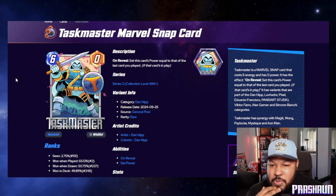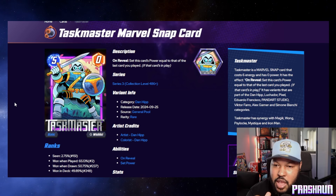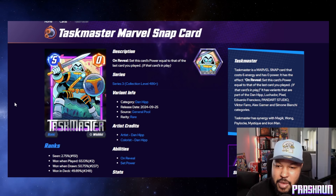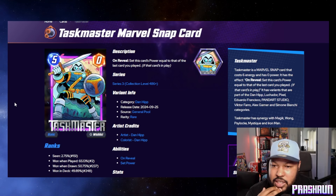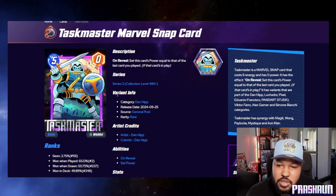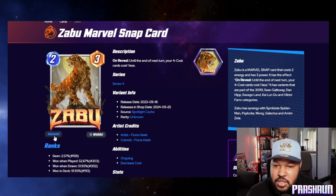Next we have Taskmaster by Dan Hipp — general pool, 700 gold. Let's check out the animation. It's okay, not over the top, but I still like it. At 700 gold I'm pretty sure I'll get this one for free.